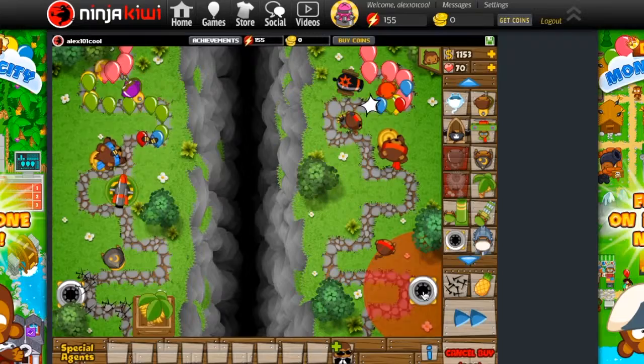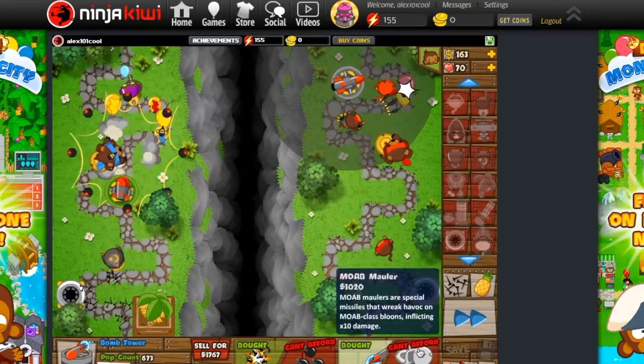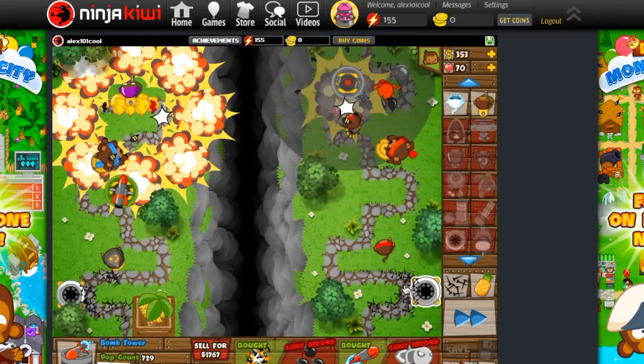The super monkey is the best of the best — it shoots laser beams. The monkey apprentice is right there on his side. Then you have the monkey village which gives boosts to surrounding towers. Banana farm, mortar which targets specific spots, and the dartling gun which is good but you have to aim it — wherever your mouse is, that's where it aims. Then the spike factory, which just puts down spikes — it's the most amazing one ever. And the monkey sub. Once you get the spike factory upgraded it is crazy overpowered.